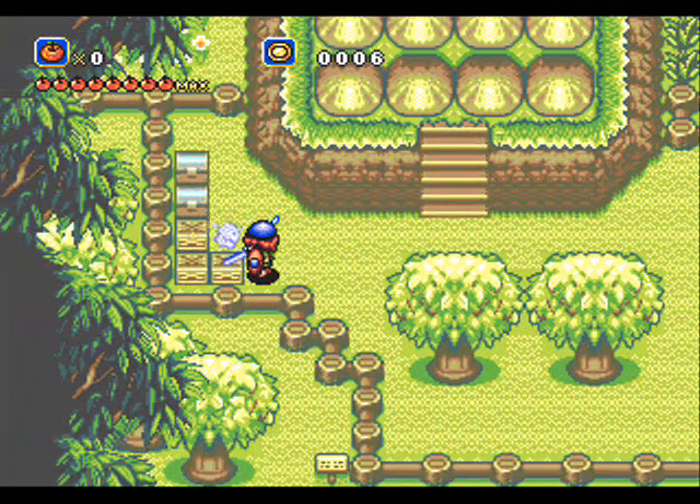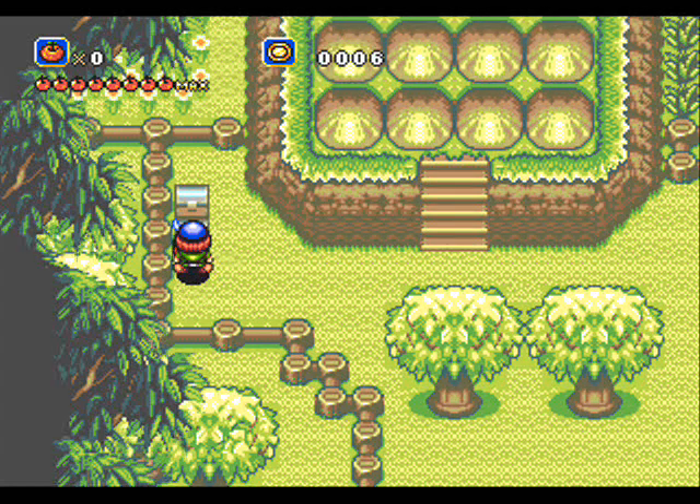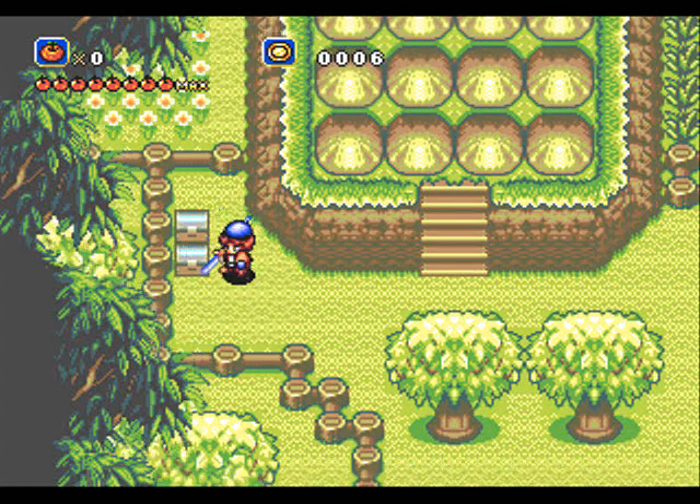Boxes like this — three hits on there, gone. Got a coin there. Apples replenish your health, one unit. You can see the word 'max' flashing to the right of a row of eight apples — that means our maximum health is eight apples. If you get maximum health higher than eight apples, every eight will translate into a big apple, which is above the health bar, where it says 'times zero.' So when we get our next golden apple, that'll go up to times one.